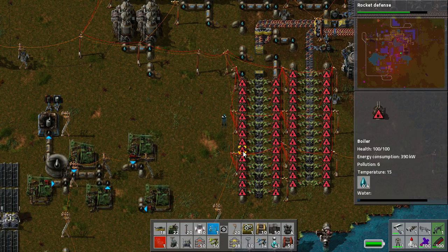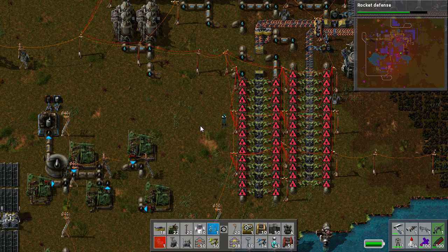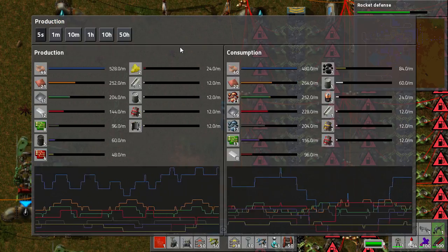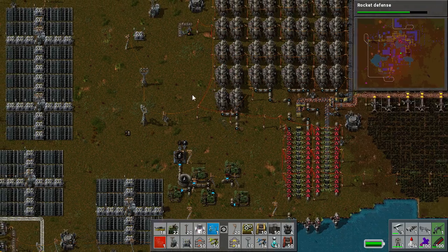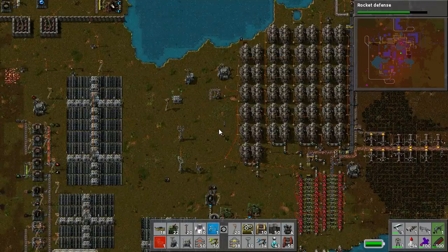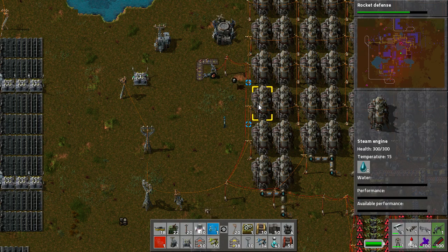You'll notice that all my boilers are flashing red, and that would normally be a cause for panic. When you get into the game far enough, you end up with a situation where you've got enough solar panels and enough accumulators that you don't really need Steam Engines anymore. But the way accumulators work is they are the lowest priority, so even though you have enough accumulators to easily run your entire factory through the night, it won't — because they're lower priority than Steam Engines.